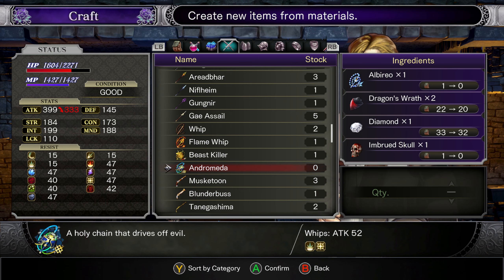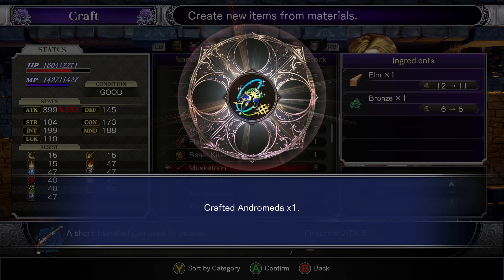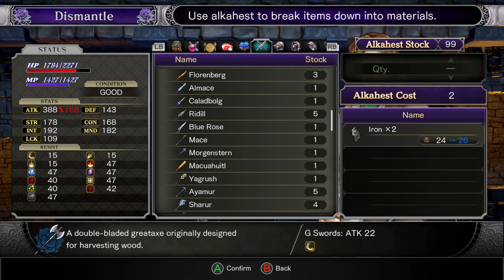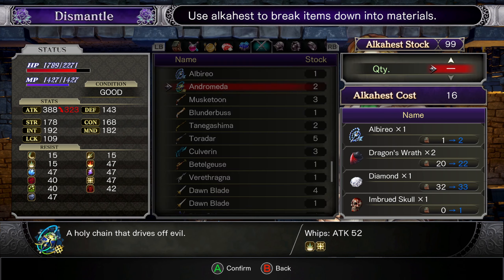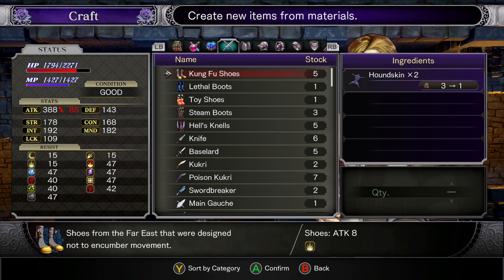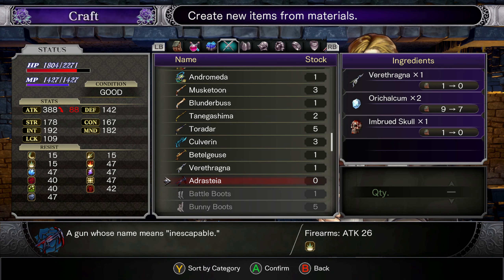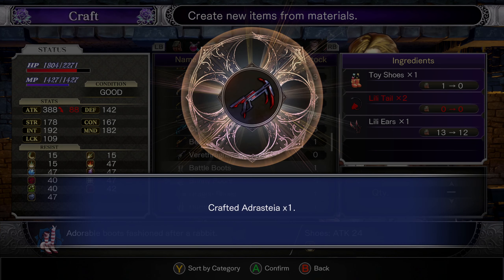Here's shovels. Andromeda needed the Imbrood Skull, so I couldn't make that before. So I went and bought some more Andromedas — or an Andromeda — so that I could disassemble it to get the skull back, so that I could make this. And I didn't have to leave to go farm other stuff.